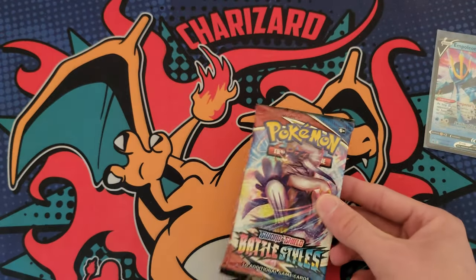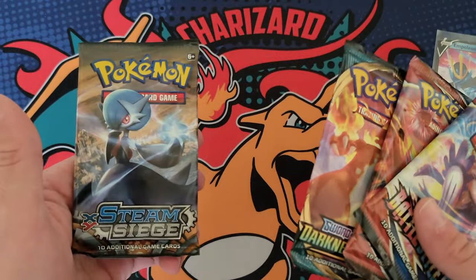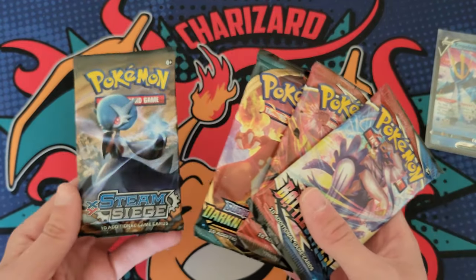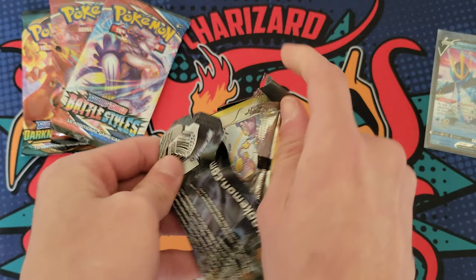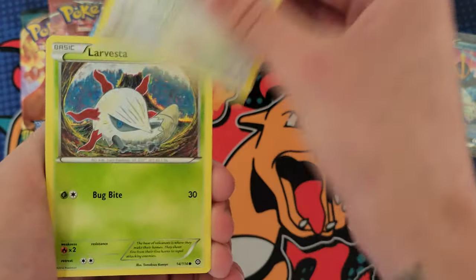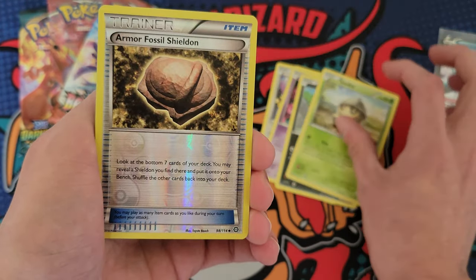Battle Styles — that sounds about right. Another one, Darkness Ablaze, and then a Steam Siege on the end. I'm sure a lot of people are not going to like the fact that it comes with a Steam Siege, but it's kind of cool opening these older packs. This is like five or six years old now. I don't mind it — it's cool with me, at least.